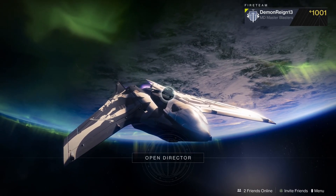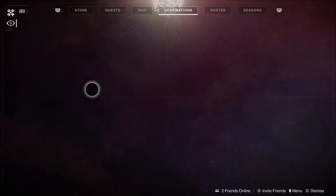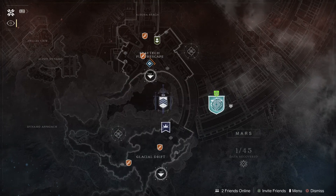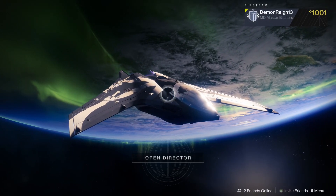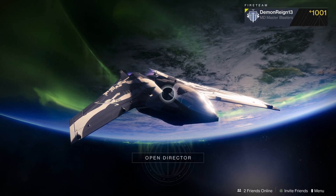Definitely a tougher mission — got me sweating a little bit. But that's all the time we have for this episode. When we come back, we will head back to Mars to do the campaign mission Strange Terrain: enter Hive territory and find Xol's feeding ground, draw him out and stop him before he can surface. We'll jump back in for episode 58. Thanks so much for watching, and as always, stay frosty — I'll see you in the next episode. D-Knight out.